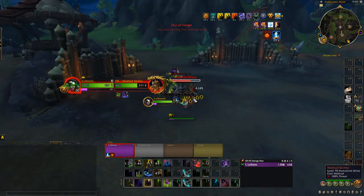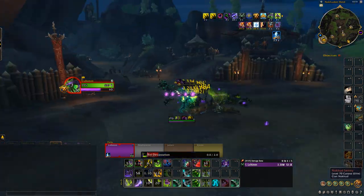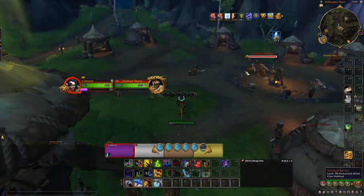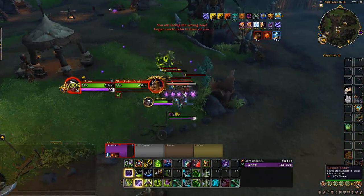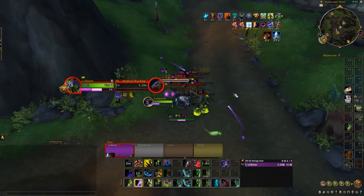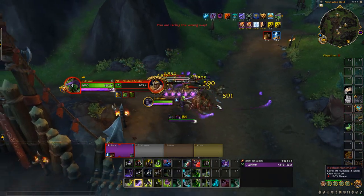For level 15 up to 60, I charge 5k gold. Then from 60 to 70, I charge 20k gold per level. You could charge a bit more depending on your server — there are a lot of boosters on my server so people are more used to 20k, but you can charge up to about 30k per level for the 60 to 70 range.